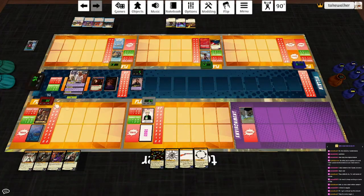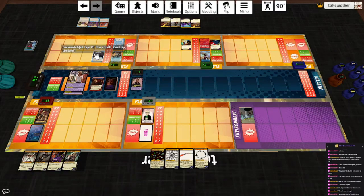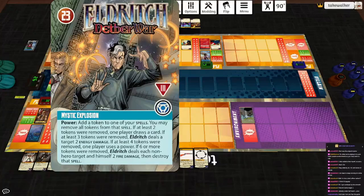Let's start with Targeting Arrow - get rid of that for a bit. We'll use her power, get a gauge, and draw a card. Let's go ahead and play Ever Watchful Eye of Elos. Eldritch's power is Mystic Explosion: add a token to one of your spells. You may remove all tokens from that spell - I will not do that. However, if you do and at least two tokens were removed, one player draws a card. If at least three tokens were removed, he deals a target two energy damage. If at least four, one player uses a power. And if six or more were removed, he deals each non-hero target and himself two fire damage, then destroys that spell.